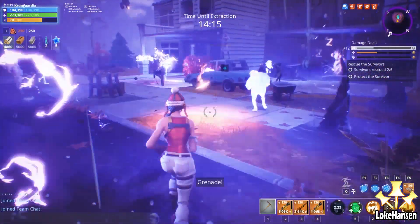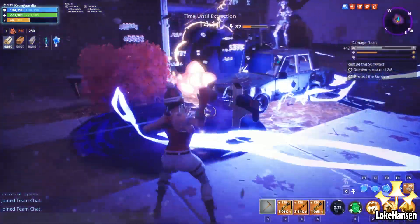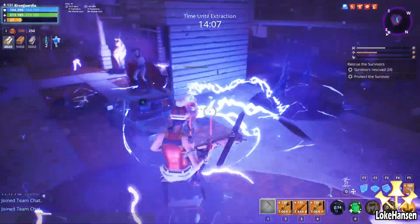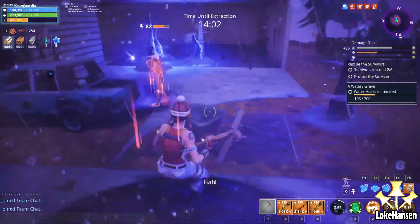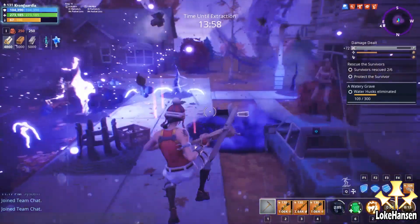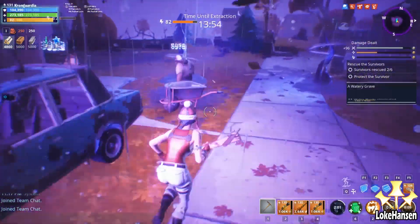Shockwave is a get-out-of-jail card kind of thing because you can clear out the area around you so that you can get away. You can get everything from Smashers to Husky Husks just flying backwards. You can also use it in combination with your grenades and something else to just casually have fun, which is another way I like to use it.